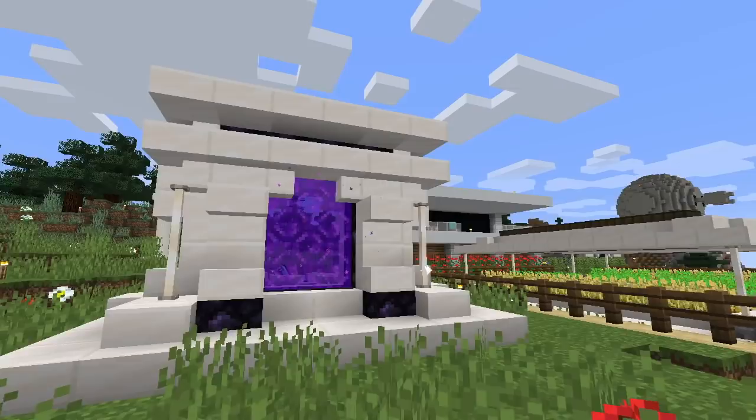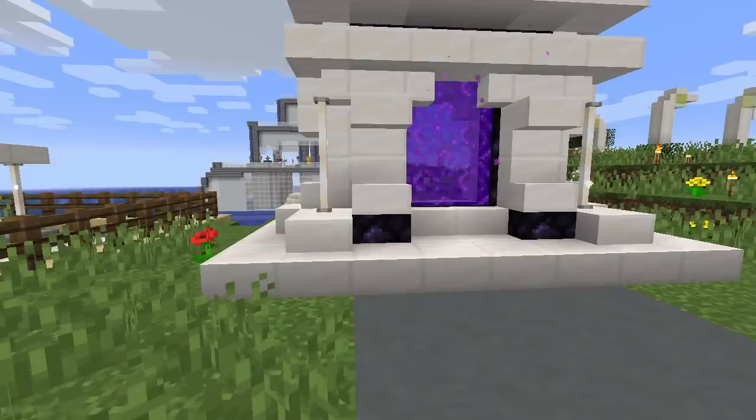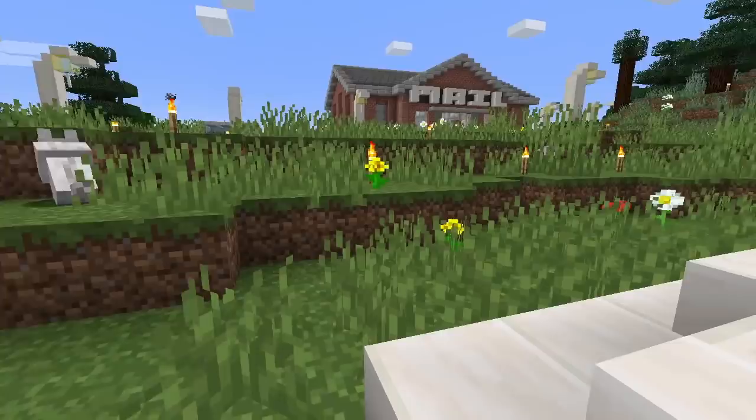We are back in the modern district. While the nether itself has been unimproved, this portal at least has been improved. That building over there, we'll get back to it later once we have more glass. But actually, we have some sand we can make into glass. That's a good start.